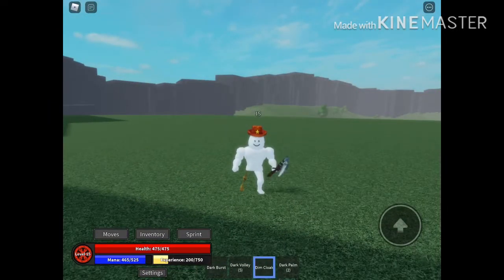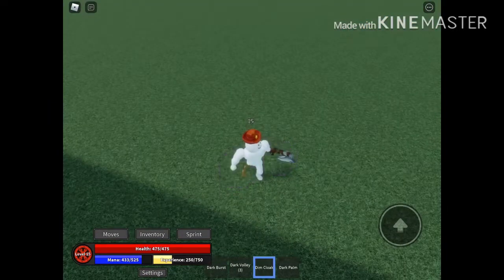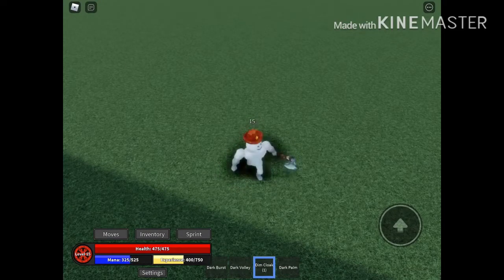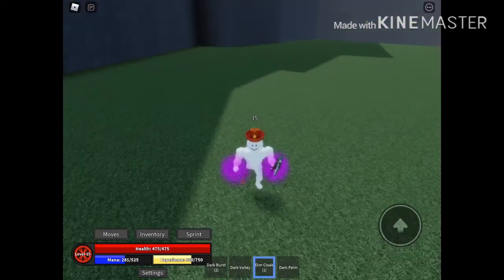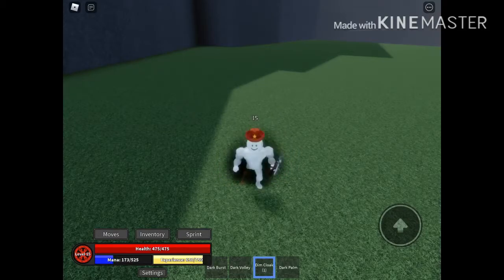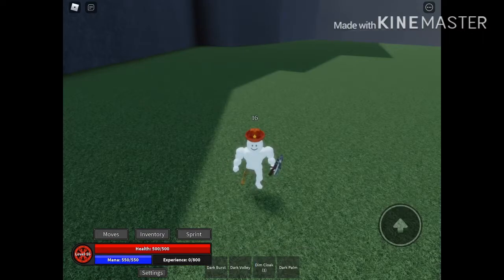If you have Dim Cloak you can just spam it — it uses a lot of mana but look at the experience. This gives 50 XP and has only a four-second recharge. In the time it takes to use it, I could have done Dark Burst three times, but this gives way more XP. So the main reason to keep leveling is to get more health.